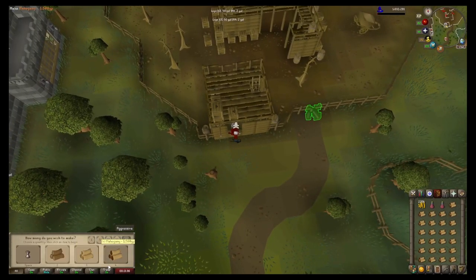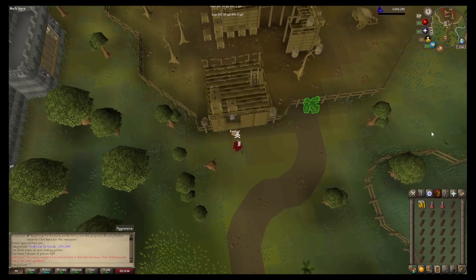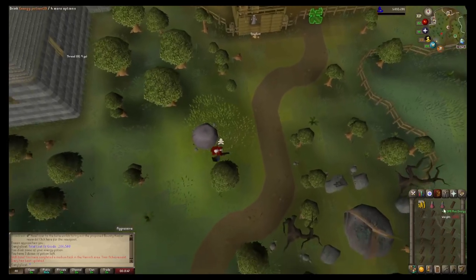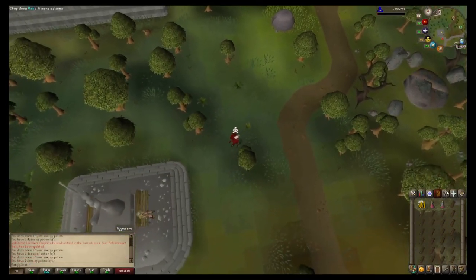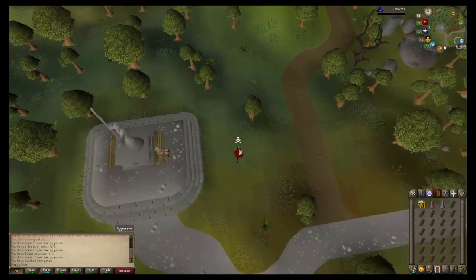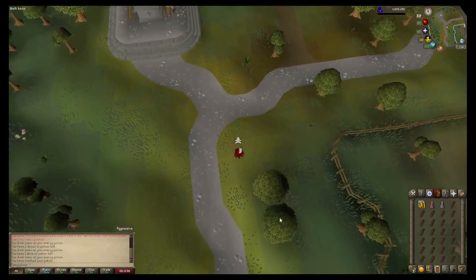My inventory setup has two energy potions and 25 logs - realistically I could have 27 and fill up my energy at the GE, but this should improve the time. What you want to do is right-click the sawmill operator, go to 'buy planks', and pick the appropriate plank. Using your keyboard for mahogany it's going to be number four, then head back over to Varrock East Bank.